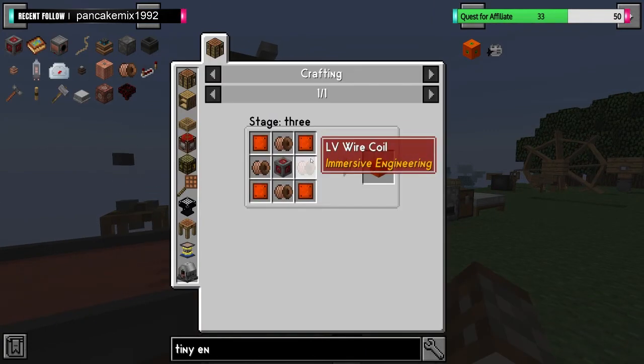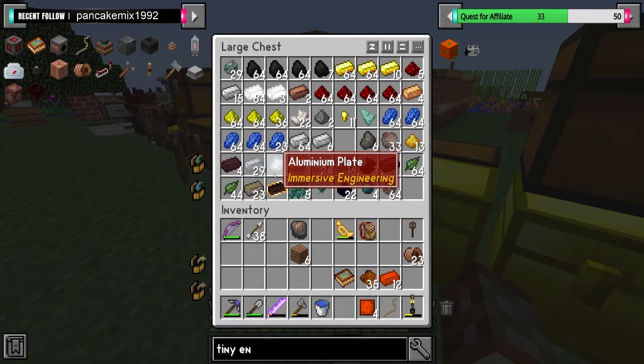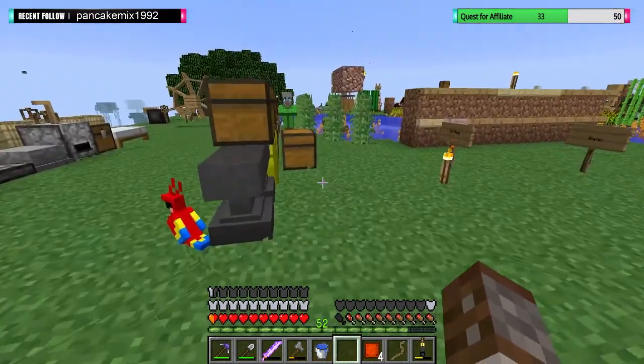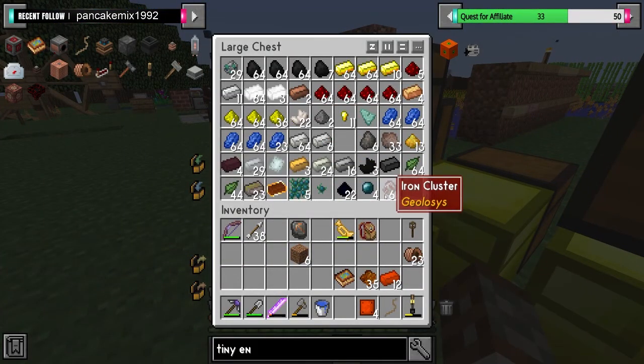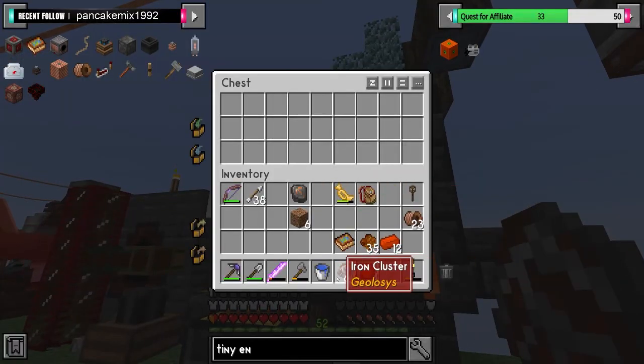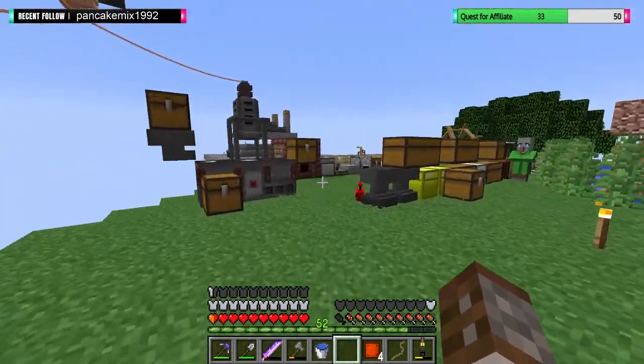We've got the modularium plate. Then we also need iron plates. Do we have any iron plates left over? Nope — one, two, three, four. I'm going to shove that iron back in here just to start going. We've only got one stack, which is a shame. But that's alright, not the end of the world.